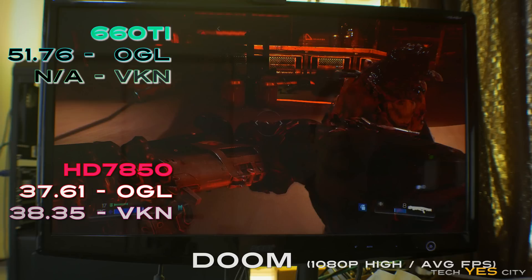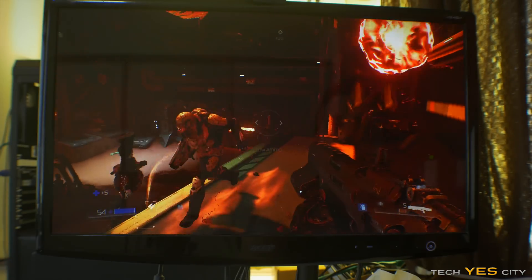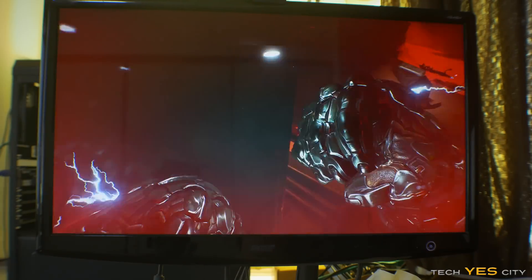When we moved over to Doom, the results weren't really doing anything for Vulkan on either the 7850 or the 660 Ti. That really surprised me since I've been hearing such good things about Vulkan. It does have multi-platform support, but I'm wondering why it's not translating into real gains in games like Doom and Dota 2 — especially since we've got old hardware and need to extract as many frames as possible.